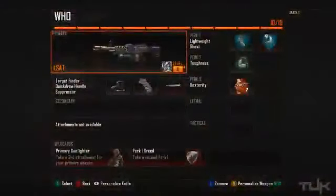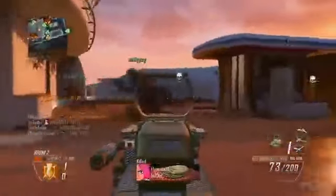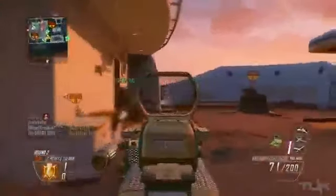The only real negative is that they're very slow while moving and aiming in. So this is basically my favorite class setup for all four LMGs. For perks, lightweight, toughness, and dexterity are all absolutely mandatory. Without lightweight you just feel way too slow — pretty much like you have an assault rifle movement speed. Toughness is another mandatory perk, especially when going for headshots.